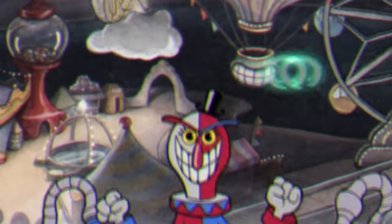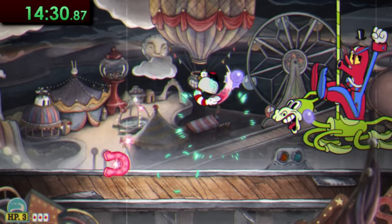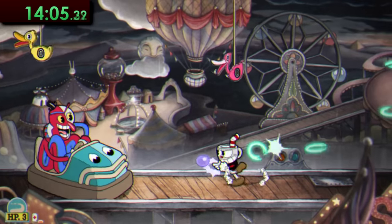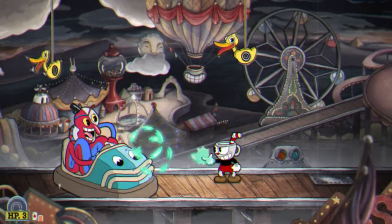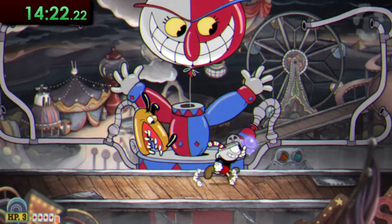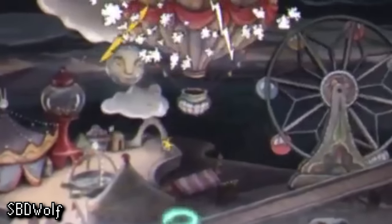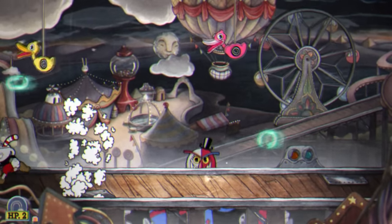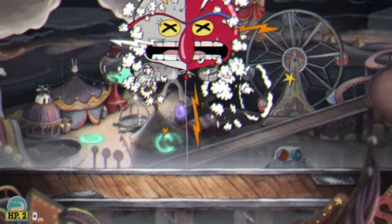Next up is Beppi — I hate this guy. This fight isn't particularly difficult, but I just have troubles with it, especially in the last phase. Beppi starts off in his coaster and will just drive around; basically just keep blasting him, but also try to jump around to hit the ducks above, as they can still hurt you if you try to dash over Beppi's jump attacks. In the pre-patch version you can actually skip the entire second phase of this fight, as there is a leftover off-screen hitbox just to the left of the screen, and if you blast it enough, the second phase just won't happen. Unfortunately I wasn't able to pull this off myself — the best I got was reducing the second phase to only a fraction of a second, so I was still pretty happy with that.